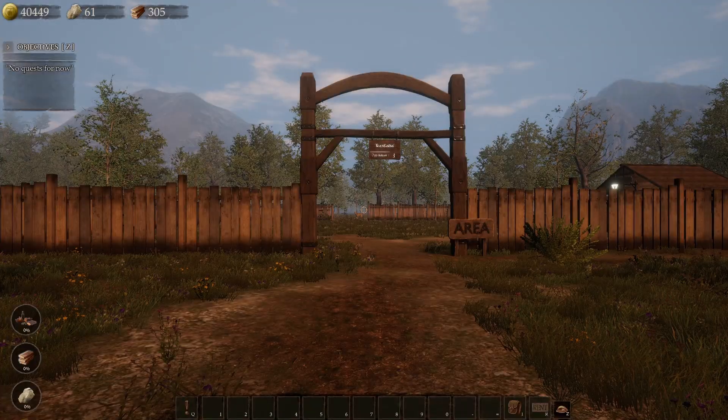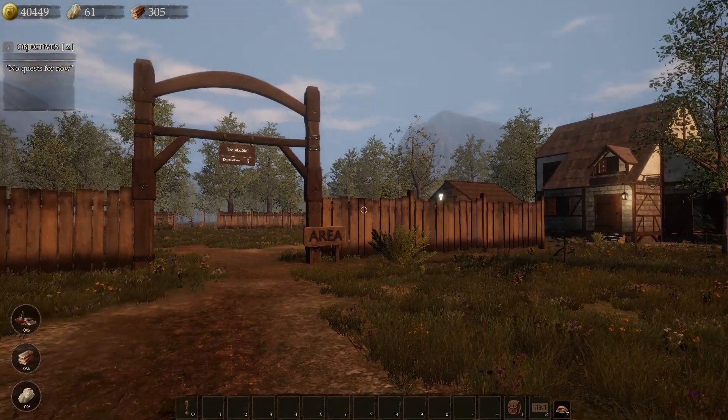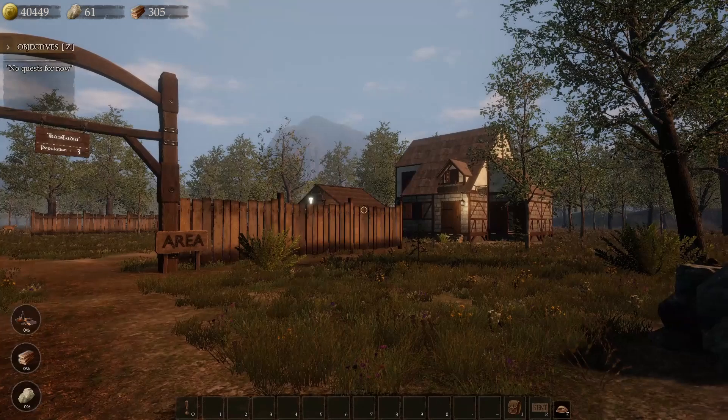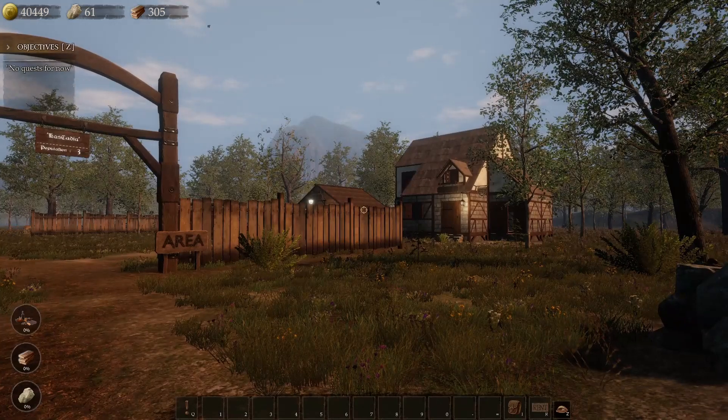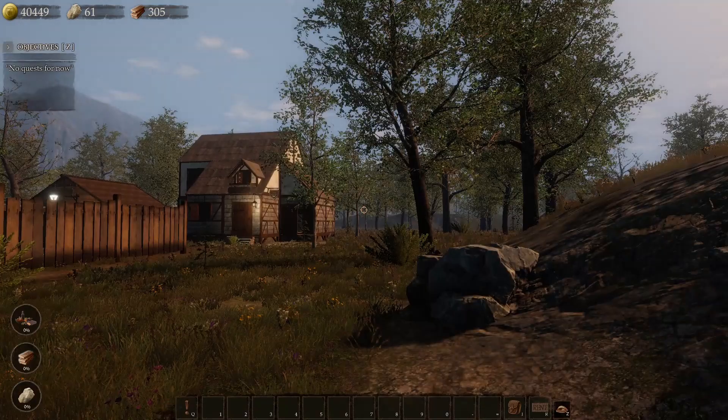Hello kids, this is Cascade. Welcome back to Castle Flipper. This is a fun little building game. If you like just a casual building type of game, you might want to check this out. It's usually on sale pretty cheap, like $5 or less US dollars.